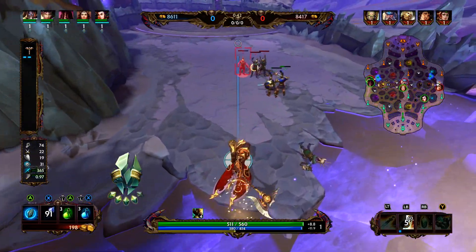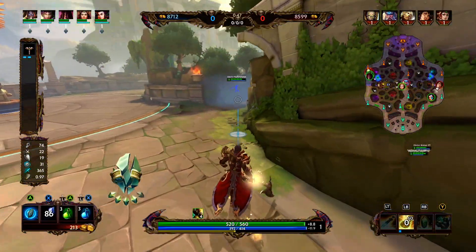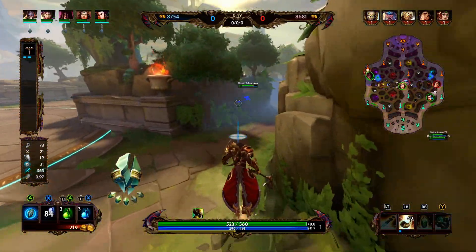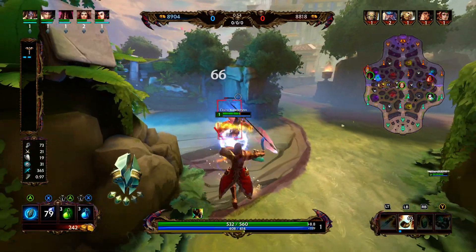Nezha is going for blue. We are going to want to make our way back there for some XP. Looks like we're going to be a little late — we might miss a little bit of XP right here. Let's keep going over the kit while there's a break in action.